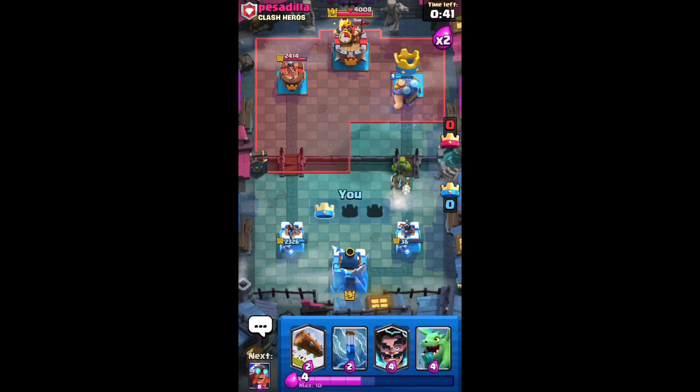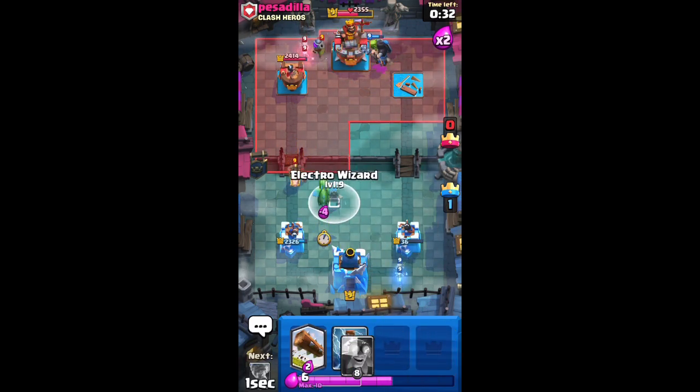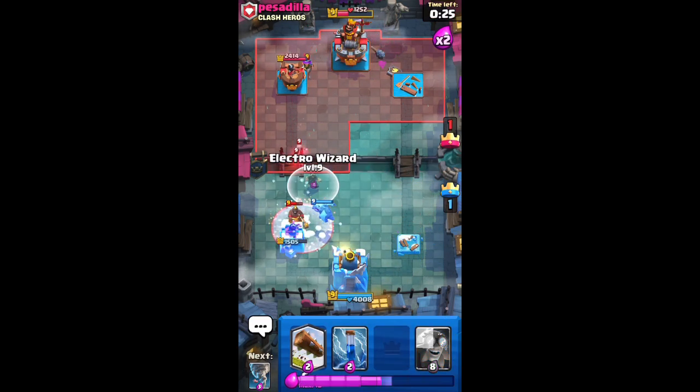I have to play super defensively now. He has poison though, so he's just gonna end up destroying it anyway. He has the log and everything — it's gone. Oh, I did a lot of damage to his king tower actually.